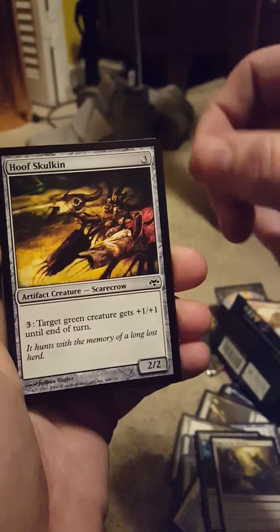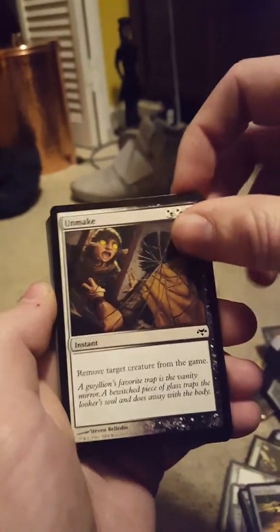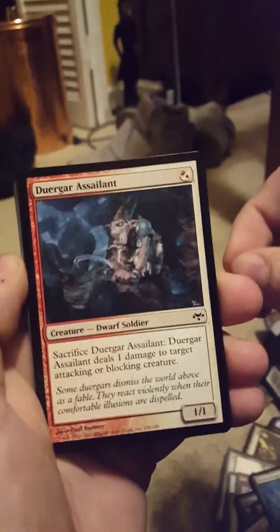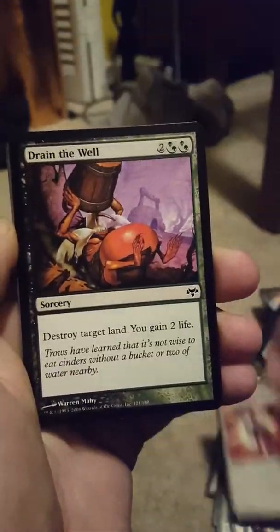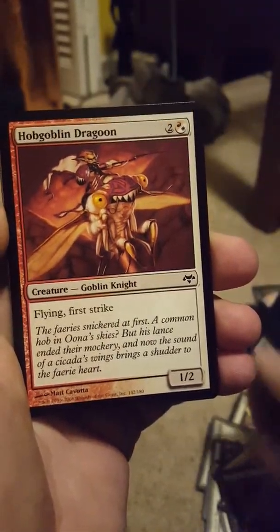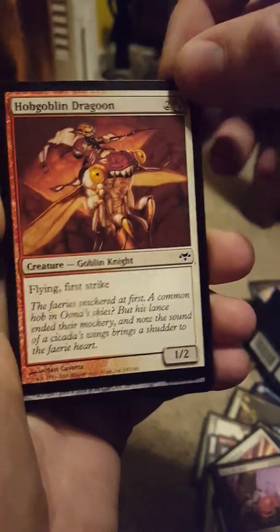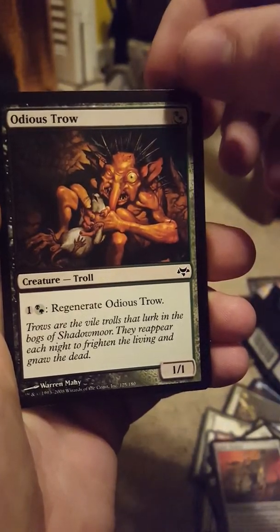Scarecrow — got a lot of Scarecrows in this. Unmake: remove target creature from the game, so that's Exile — this is also in Ultimate Masters. The Treefolk. Dwarf Soldier — don't see many Dwarfs nowadays. There's two Kithkin Soldier Tokens. Destroy target land, you gain two life — cool picture, land destruction, don't see much of that. Goblin Knight with flying and first strike for three mana — cool picture, what is he riding, a bug? Another Scarecrow. A cool little troll strangling a rat with Regenerate.